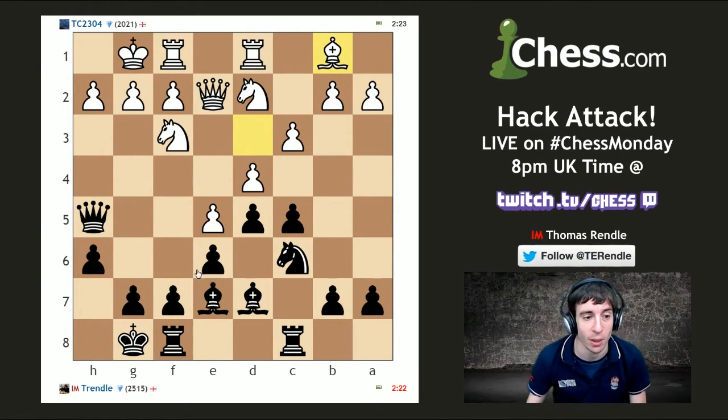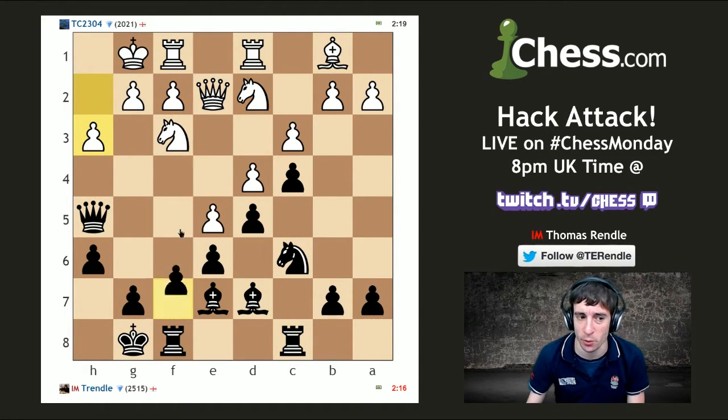I'm going to go c4 and prevent queen d3 and then try and open things up with f5 on the king side. He's trying to trap my queen — he's not going to trap my queen. We have a lot of pawns still on the board. I have a knight swapped off for his bishop because he went bishop g5 and took on f6 — it was a Trompovsky. I think I've got a nice-ish position here — you can take on f6 en passant.